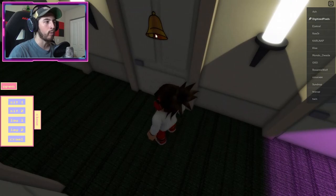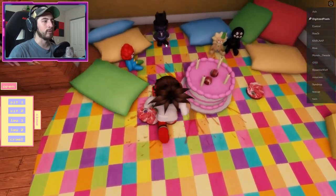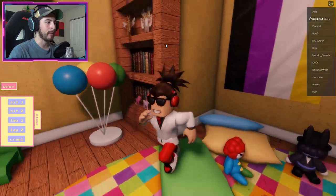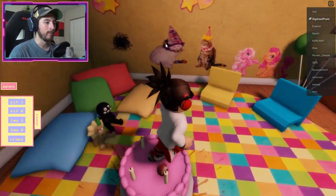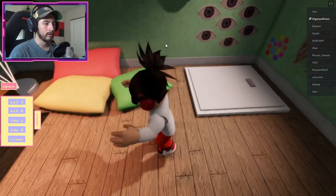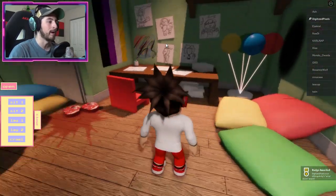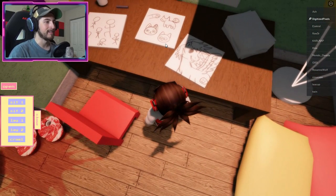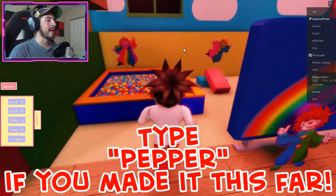Once you do that, keep going forward into this hallway where you see a ton of doors. Go to the door on the right with the bell and bump into it — it'll teleport you. Then you have to jump into this area here, which is a bit weird, but it'll then teleport you into this room which has some interesting things — some steak.